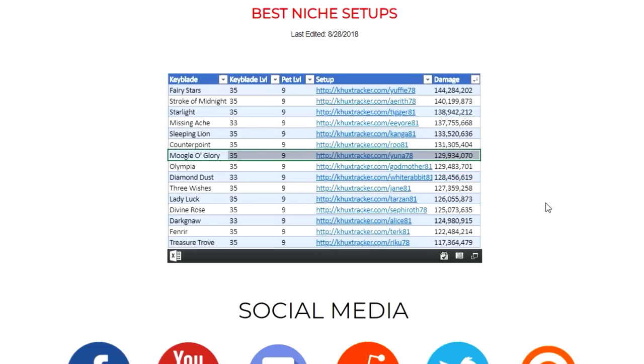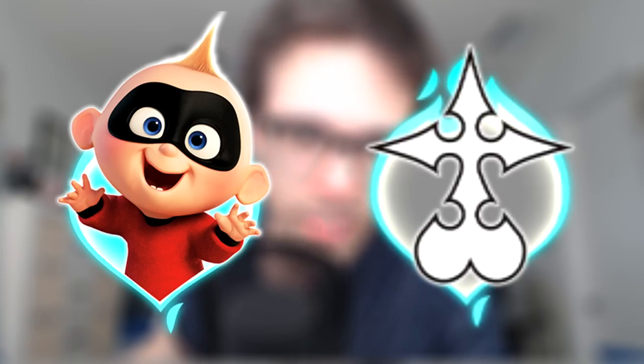Moogle Glory is actually right here in the middle, so I expect Moogle Glory to be a little bit eh for this week. Now, some quick reminders for anybody planning out their setups: because this month of August ends — the last day of August is this Friday — on Saturday we will no longer be having both the Incredibles and Organization 13 boosters that we've had for this entire month. In case you're planning to work around the boosters, just remember they will reset on Friday night or Saturday morning. I believe Union Cross also resets on Saturday morning as well, so we could potentially see a new set of boosters on Saturday.